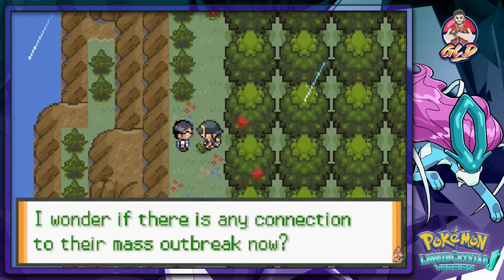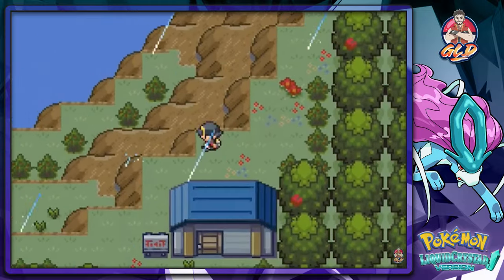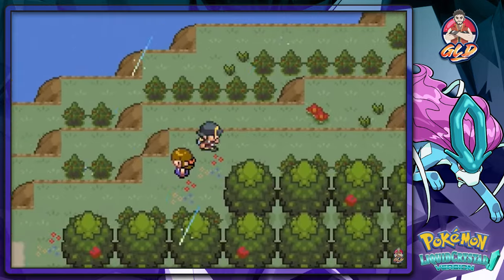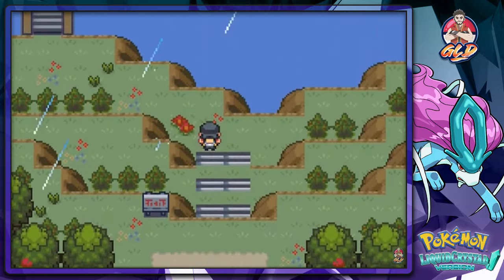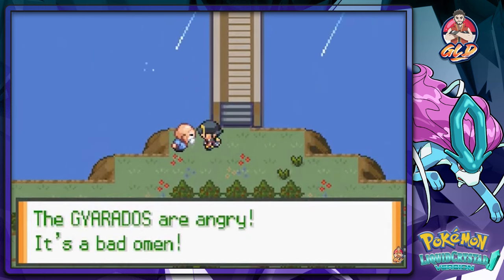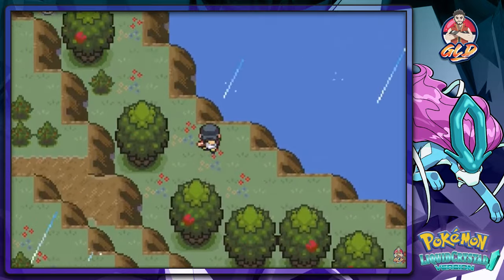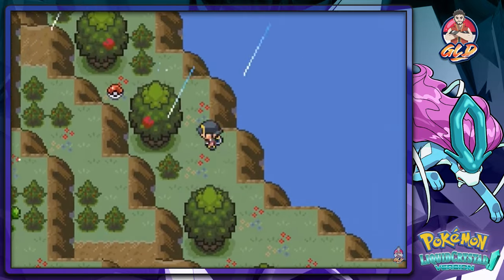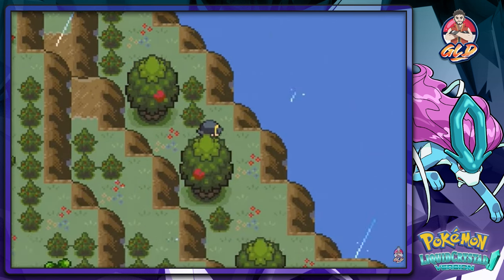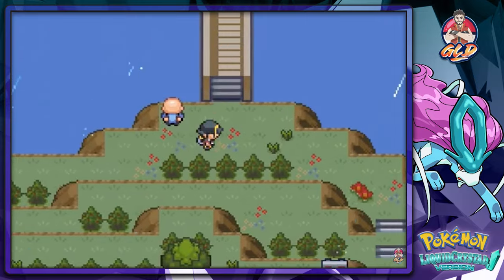This guy says he heard the lake was made by a rampaging Gyarados and wonders if there's any connection to their mass outbreak. I didn't know about a mass outbreak. Now we're going straight to the red Gyarados. It looks like it's going to be a big one — the Gyarados is angry, it's a bad omen. Where the hell is Lance? Found a Rare Candy.